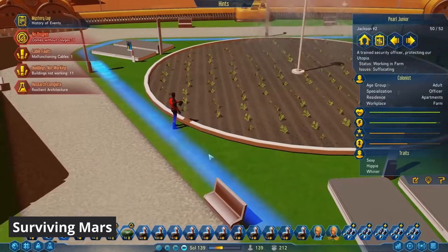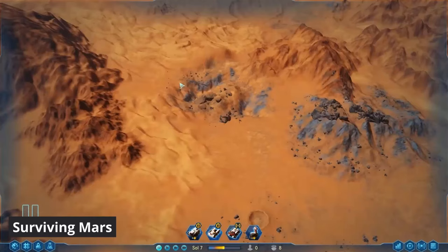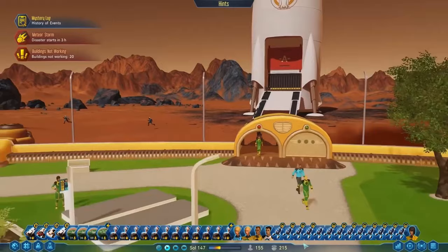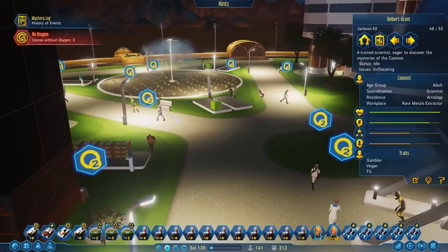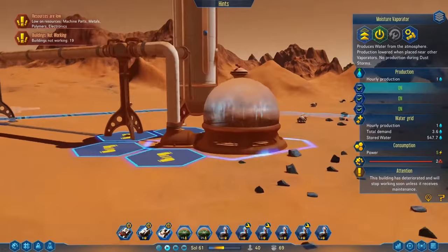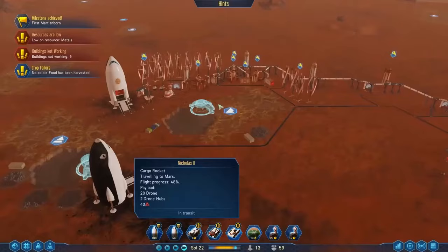Surviving Mars. A city building simulator that takes place on Mars, and you need to grapple with unique obstacles that the environment will present to you. But unlike many typical city builders where the focus is largely on expansion and resource management, Surviving Mars has a big emphasis on survival. You start out the game by selecting a space agency sponsor, and all these provide different levels of funding and objectives.